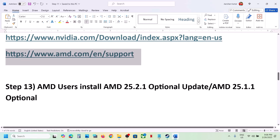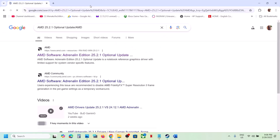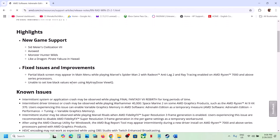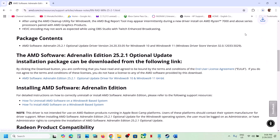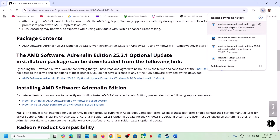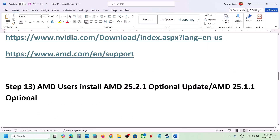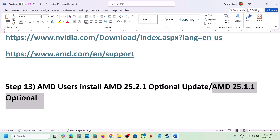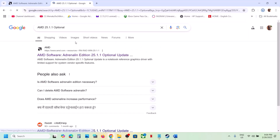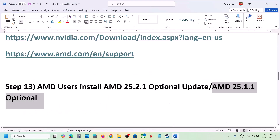AMD users should also install the AMD optional update 25.2.1 — this has worked for a few players. Search for this update in Google, go to the AMD website, and you will see Monster Hunter Wilds new game support. Scroll down and click on this update, run the EXE, install it, and restart your computer. You can also try the AMD optional update 25.1.1 — search for it, go to the AMD website, install it, restart, and then launch the game.